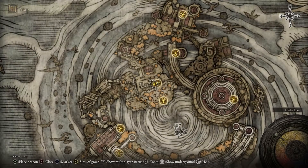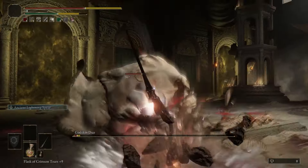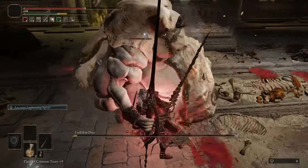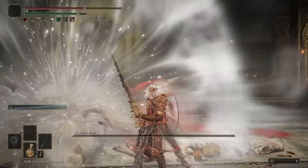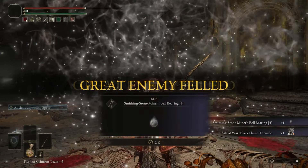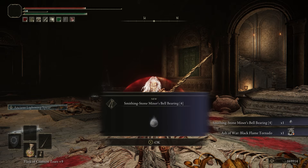For the final bell bearing, we are going to need to make our way to the end of Crumbling Farum Azula and we're going to take out the Godskin Duo at the Dragon Temple Altar. Once we kill the duo, we will automatically receive the final bell bearing. And there you go — you get the last Smithing Stone Miner's Bell Bearing.